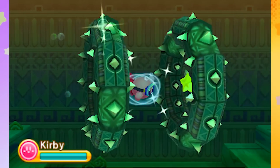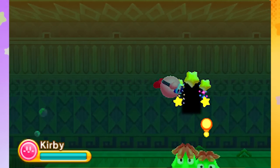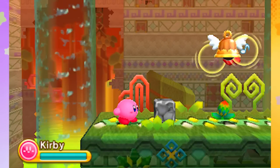Hey, Blipper, what's up? Garden Bananas? This world's called Wild World, and you can tell there's jungle trees and temples and stuff everywhere. I really hope the final boss is a twist, and it's Tom Nook. He ropes Kirby into debt and gets him a house.